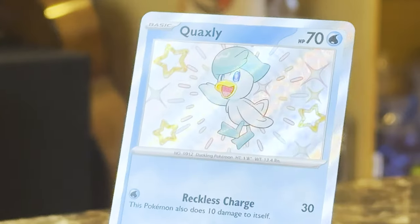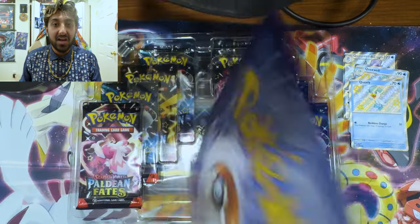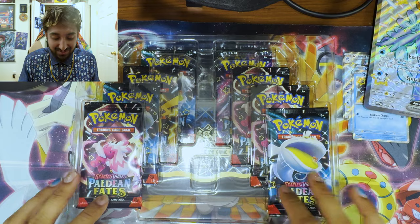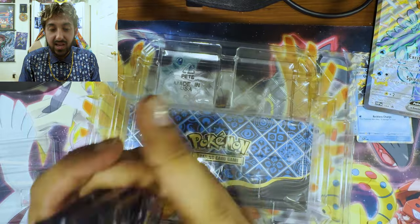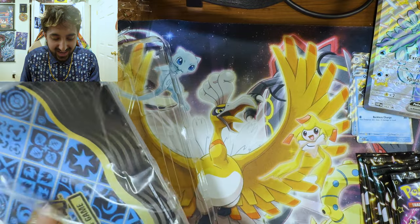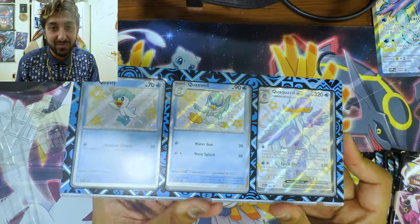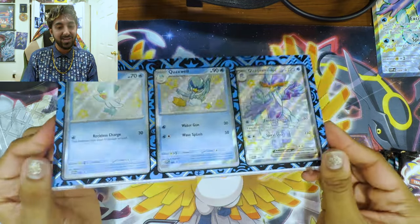Quaxly! Oh my god, it's so cute. Quaxly! Can't forget about the jumbo card — we have a big ol' version. I love these jumbo cards; they're like as big as my palm. We have a lot of packs — one, two, three, four, five, six, seven, eight packs! What is that? It's an acrylic stand. How cool — you put the three Pokemon in here. I think I might just leave these three in this little acrylic stand. That's what the Pokemon Company wants. That's why they gave me the stand.